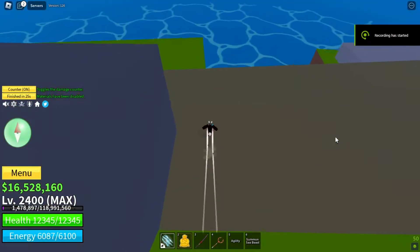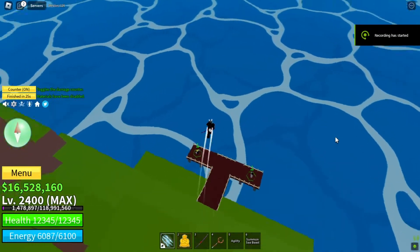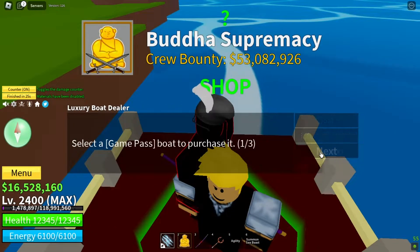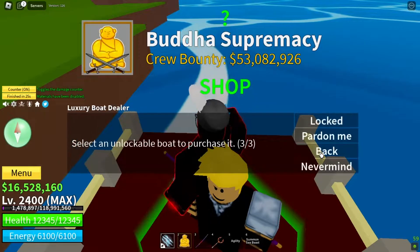Now we go to the Luxury Boat Dealers of Floating Turtle. Click on the Luxury Boat Dealers NPC and click Next until you see the Pardon Me option and click it.